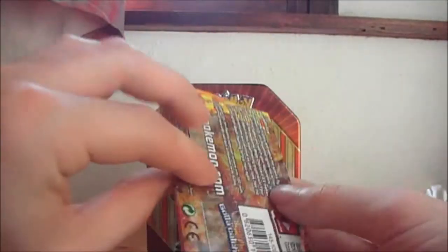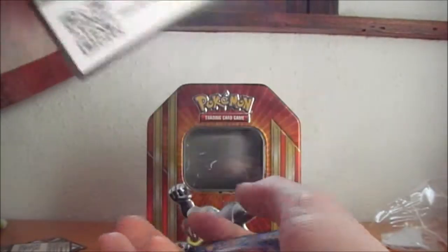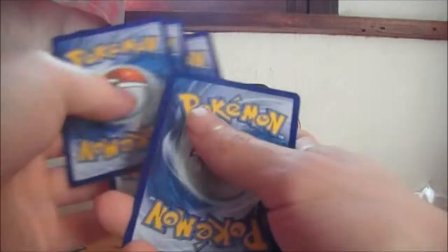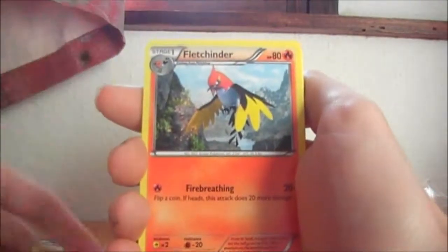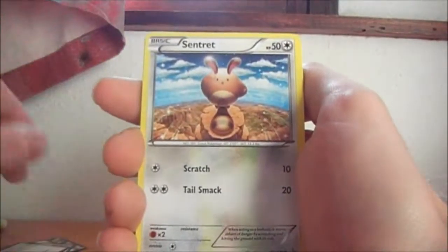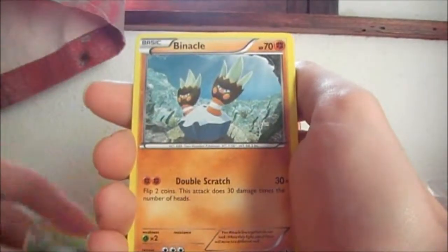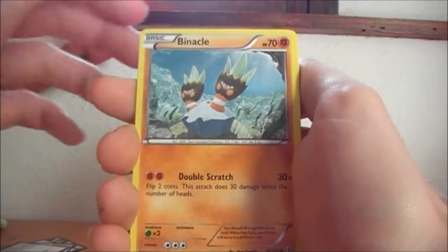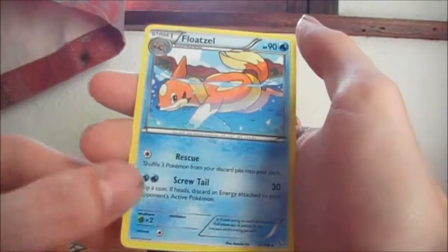Last pack — Flash Fire. Can we pull the Charizard? Probably not knowing my luck. We have the code card, let's go 3 to the front. We have Skoruby, Fletchinder, Trick Shovel, Tynamo, Sentret, Braviary, Pinnacle. We have a Reverse Scraggy. And the rare is a regular rare — Floatzel.